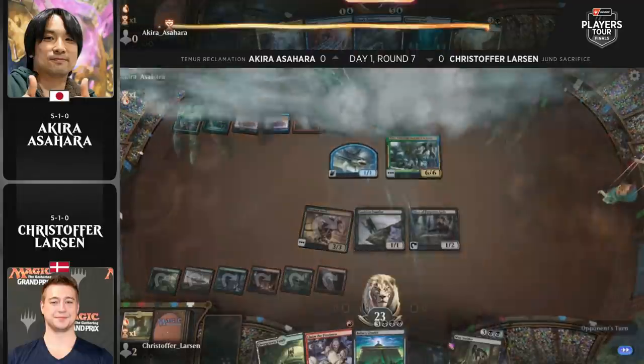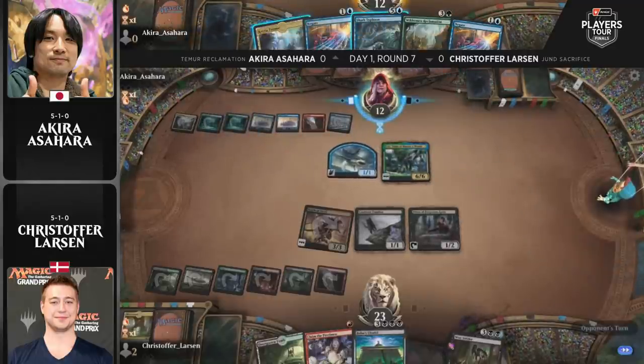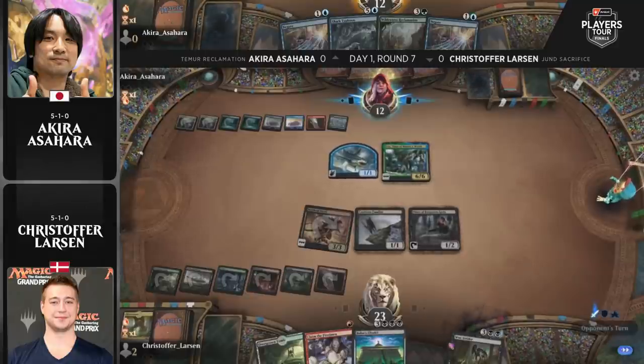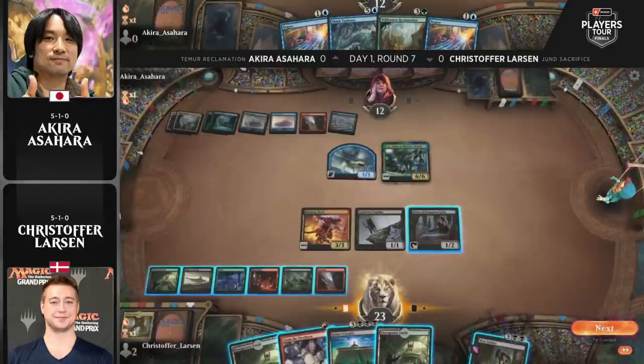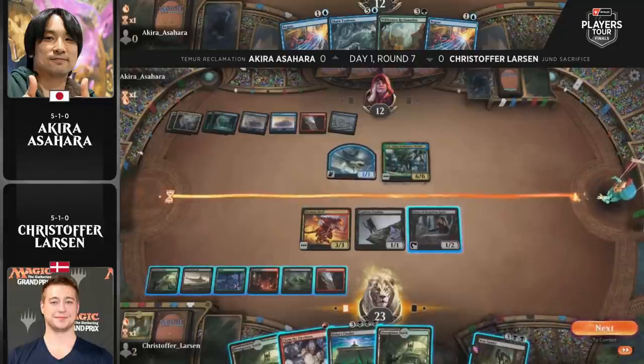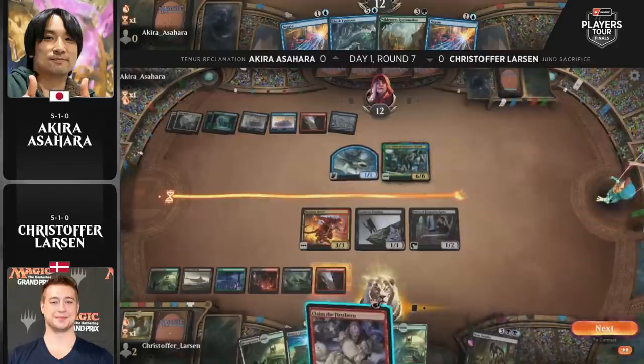Everyone was impressed watching Akira Asahara pilot this Teamer Reclamation deck in the earlier feature match. As an old-school veteran, Asahara really knows how to play. He played extremely well against Alia Warfield earlier and has continued that success late into day one. Larson should be mindful of a potential Negate. However, if he goes for Claim the Firstborn and Asahara counters it, Larson can slam Bolas's Citadel and things get very fun.